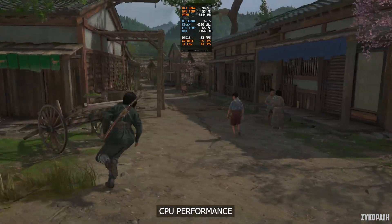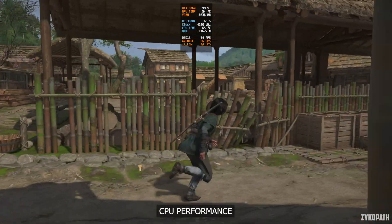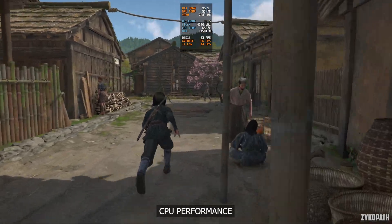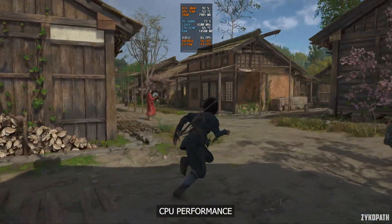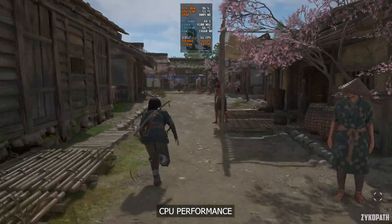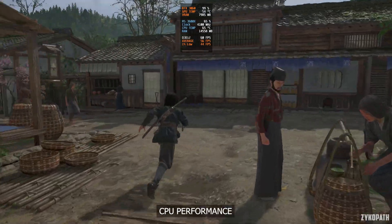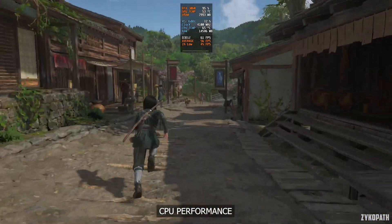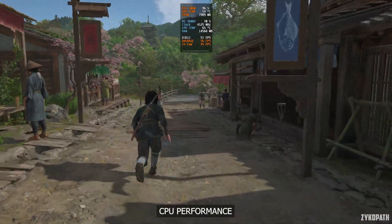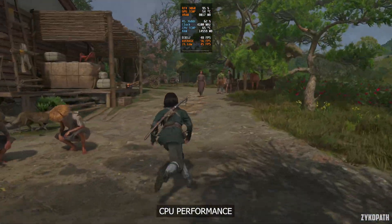It looks to be this way because of various new tech the game is using, such as virtual geometry rendering, which is similar to Unreal Engine 5's Nanite, and the new foliage and tree wind simulation, among many others. But even so, it still falls to the law of diminishing returns. With this out of the way, let's take a look at the settings and see just how much performance we can squeeze out of this absurdly demanding game.